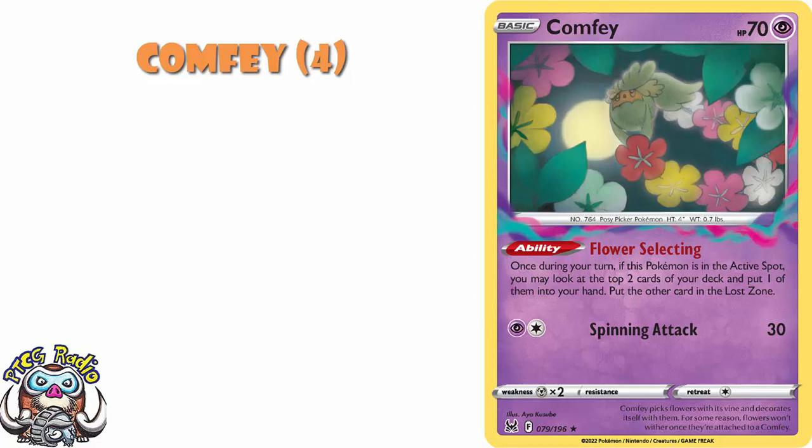Now, Comfey — you need 4 copies of. This is basically a new engine coming out of Lost Origin. It lets you look at the top 2 cards of your deck: 1 goes to your hand, 1 goes to your Lost Zone. Yes, there will be games where you hit 2 super important cards and you have to Lost Zone one of them. This is still a great engine that a lot of decks are going to use — you're going to need 4 Comfey. It's just the way it is.